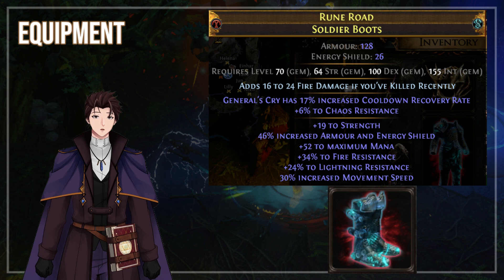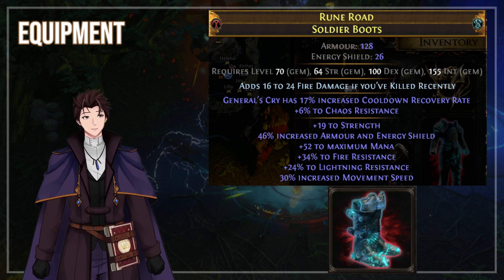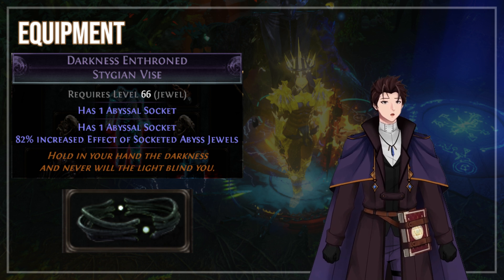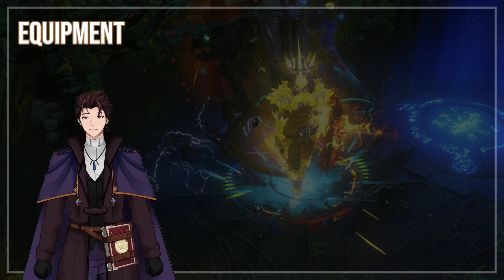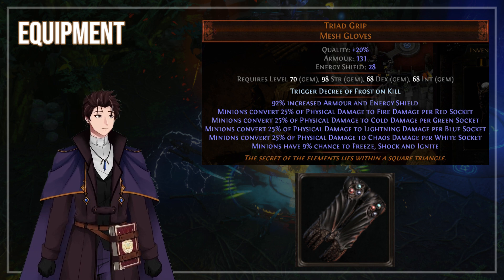For boots, you can pretty much pick up anything — 30% Move Speed, Life, Mana — get as much elemental resistances on your boots as you can. For our belt, we want Darkness Enthroned: 75% is fine for a startup cost, and 90 to 100% will be nice when you can afford it. Lastly, for gloves, you're going to want a Triad Grip with 4 Red Sockets to convert all the physical damage to fire.